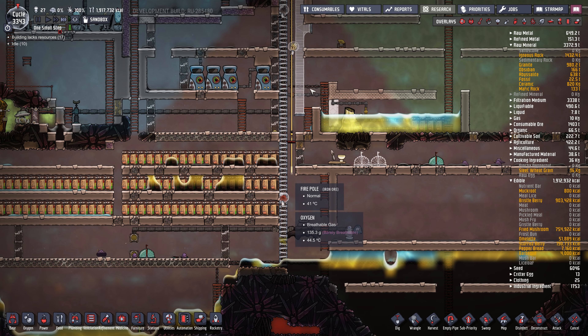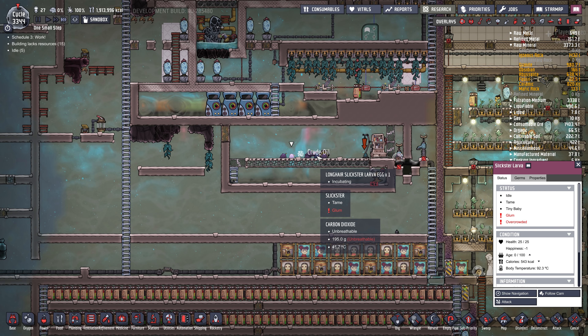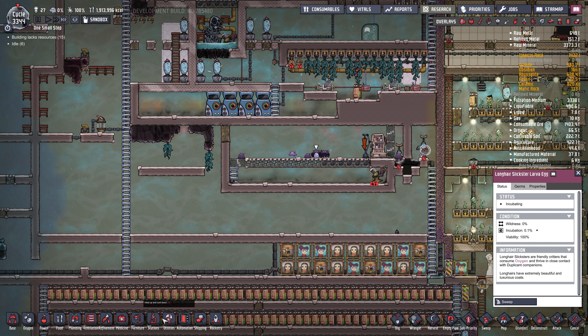For now I'm going to put a couple of air flow tiles up here so the oxygen will flow out, and once the CO2 gets up to a certain level we'll just seal that up. There's a larva here for a long-hair Slickster — we don't want any long-hair Slicksters, so I'll just stick an egg cracker right in there and destroy those as they're laid.